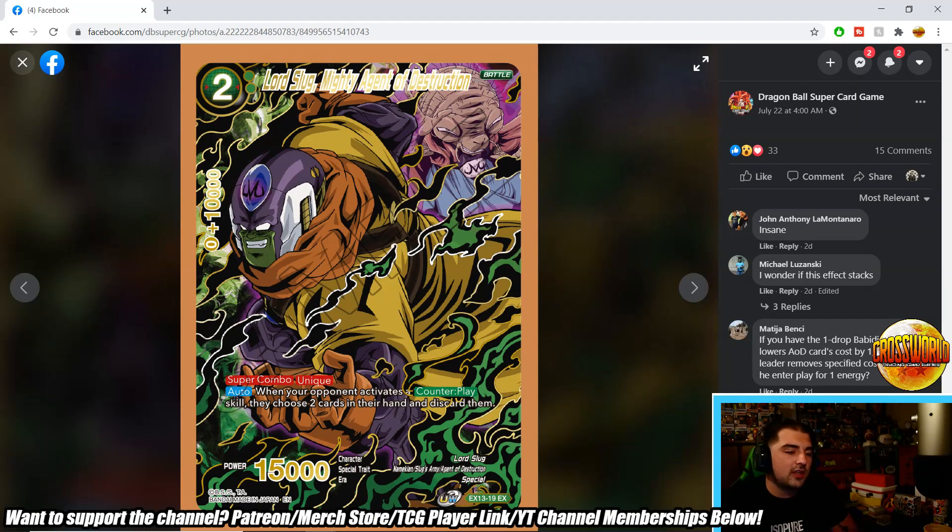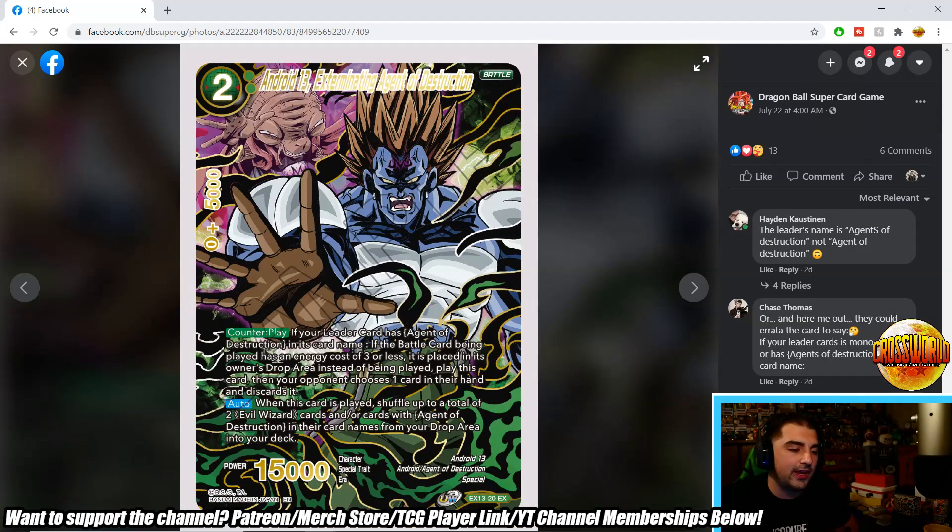Lord Slug, Mighty Agent of Destruction is our super combo — a two-drop 15k and also a 10k combo piece, though it doesn't have typical super combo abilities. Instead you actually want to play it to the field, because its auto says when your opponent activates a counter play skill, they choose two cards in their hand and discard them. In a 50-card agents build where you lack counter plays and negates, this is one of your main interactive tools — and it's still worth playing even in non-50-card builds.